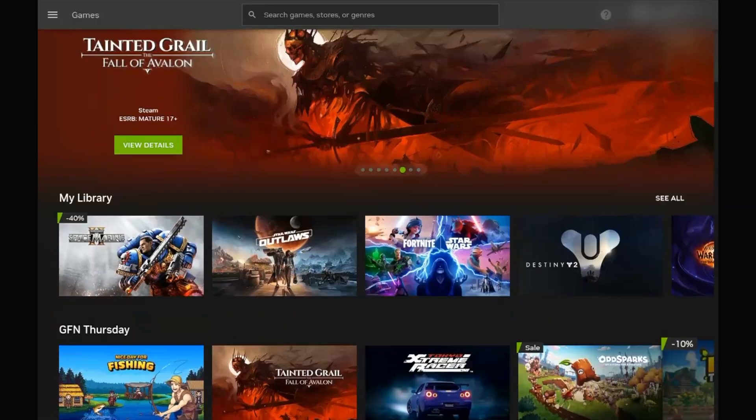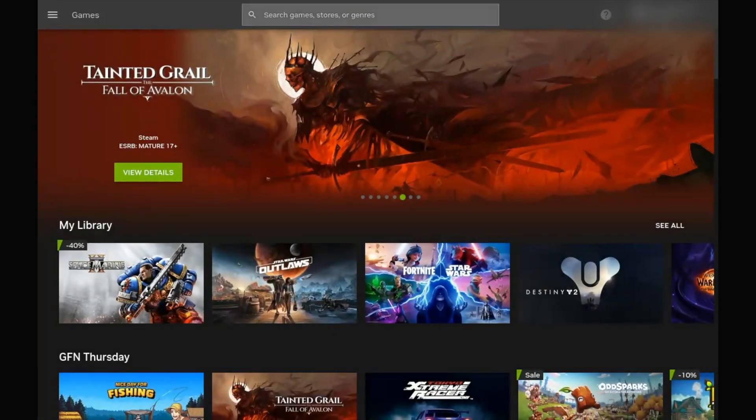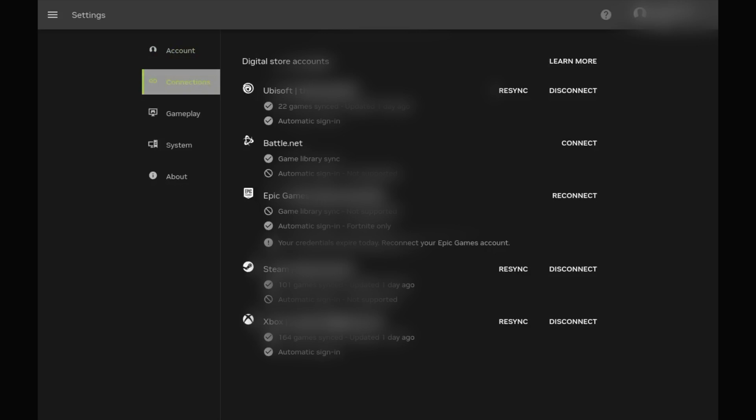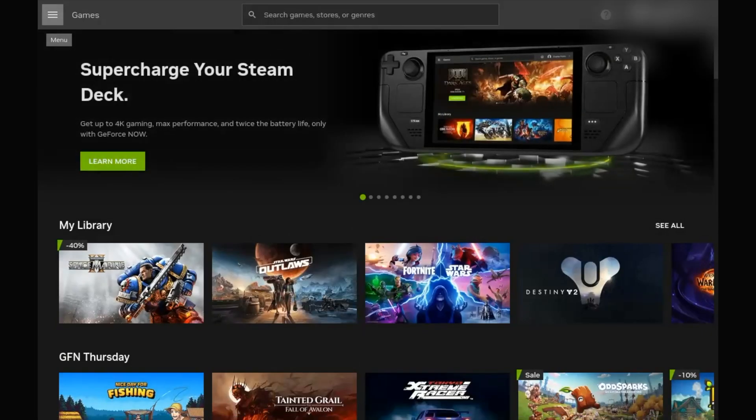Once your account is linked, you'll be navigated to the GeForce Now homepage. If you don't have any linked libraries, go to the three lines at the top, click Settings, and go to the Connections page — it'll show all the different libraries you can link. It might be easier to do this on a computer first. Once your libraries are linked, you can start checking out whatever game you want to play.